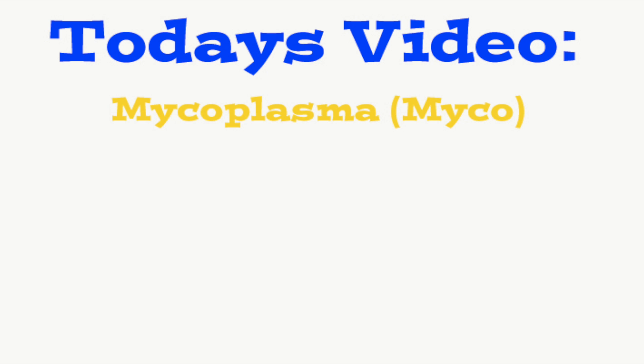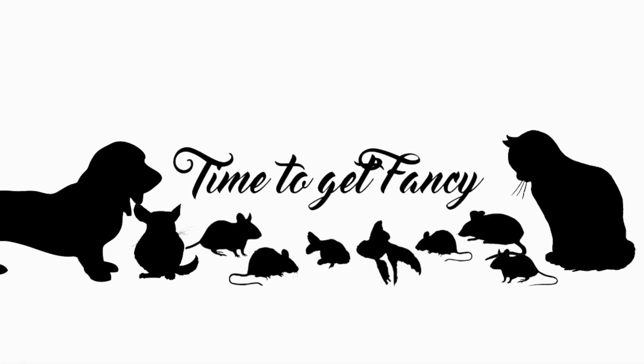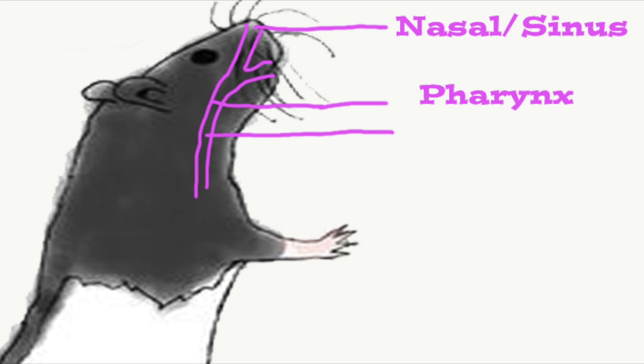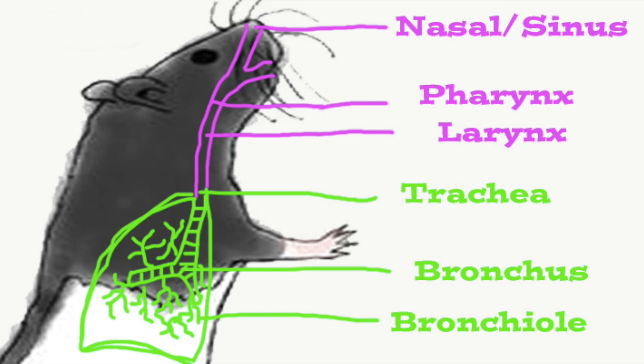Today's video is going to be about mycoplasma upper respiratory infections and lower respiratory infections in your pet rats. All rats are born with mycoplasma — it is passed on from mother to offspring through the birthing process. Mycoplasma can result in upper respiratory infections, which affect the sinuses, nasal passages, pharynx, and larynx (shown in pink), or lower respiratory infections, which affect the airways and lungs including the bronchus and bronchioles (shown in green).